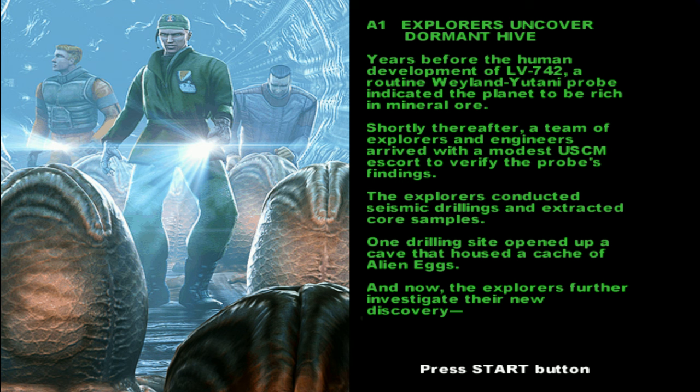Years before human developments on LV-742, a routine planetary probe indicated the planet to be rich in mineral ore. Shortly thereafter, a team of explorers and engineers arrived with a modest USCM escort to verify the probe's findings. The explorers conducted semi-seismic drillings, extracted core samples, and one drill inside opened a cave that housed a cache of alien eggs, which the explorers further investigated.